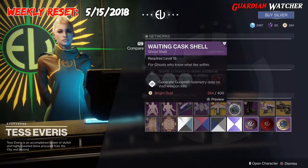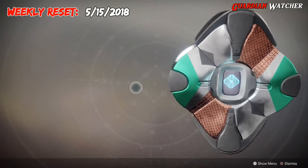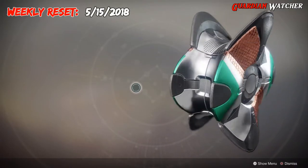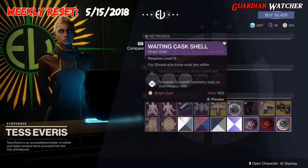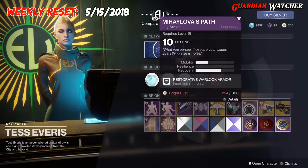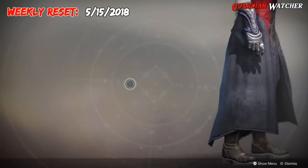As for the Ghost, we have the Waiting Casket Shell — kind of reminds me of the Copperhead Shell. Then for the Armor of the Week, we have Mihailova's Path — or at least I hope that's how you pronounce it. For the Warlock, it has one mobility and two recovery, and this is pretty much what it looks like.